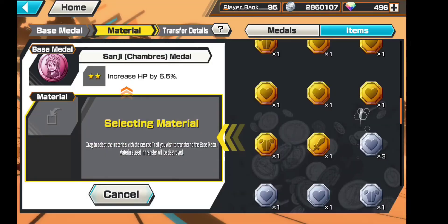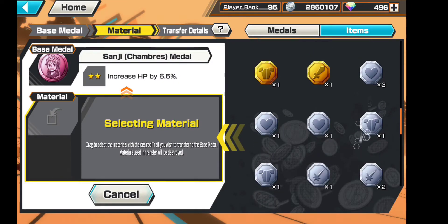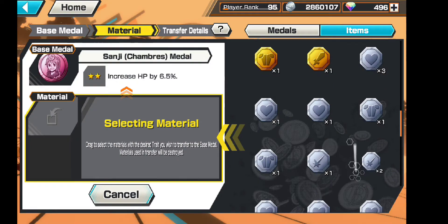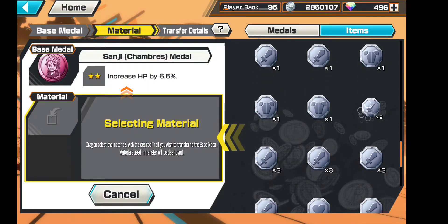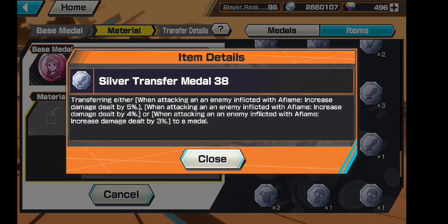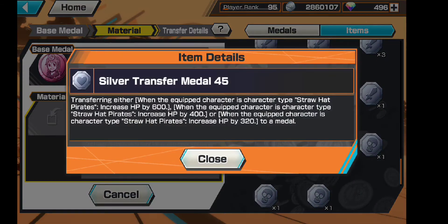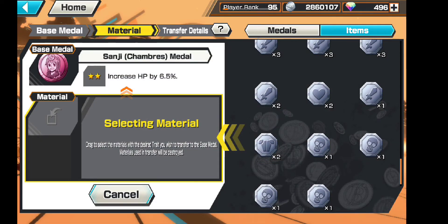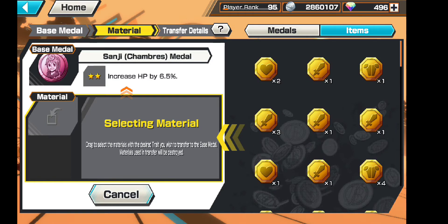A 1200 HP increase just really isn't that much, and it takes up two spots, which is rather inconvenient. If you had two 18% medals, that would equal 36%, which is a lot more than 1200 HP. I want to pick the right transfer medal to use — only save the best for your good sets and try to keep all your sets together, because you don't want to waste.